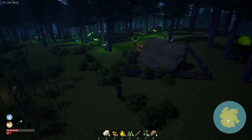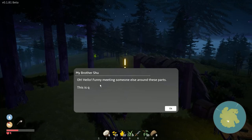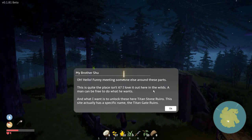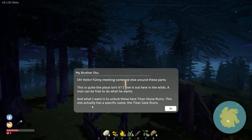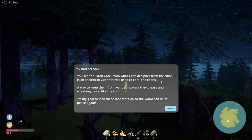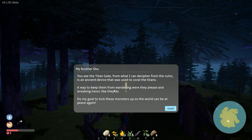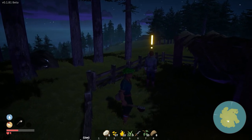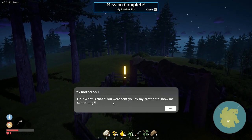There's a person over here - I heard something. NPC: 'Hello, I don't get many visitors this way, what can I do for you?' Mission! Another NPC: 'Hello, funny meeting someone else around these parts. I love it out here in the wild so man can be free.' He wants to unlock the titan stone ruins - actually called the Titan Gate Ruins. The titan gate, from what he can decipher from the ruins, is an ancient device used to corral the titans, to keep them from wandering where they please and wreaking havoc. His goal is to lock these monsters up so the world can be at peace.